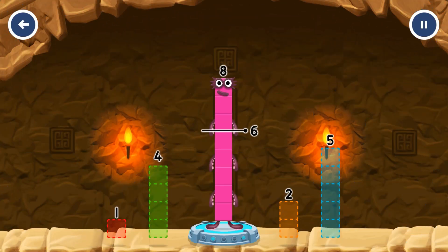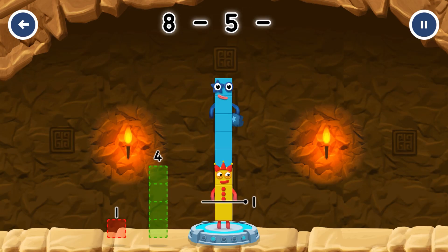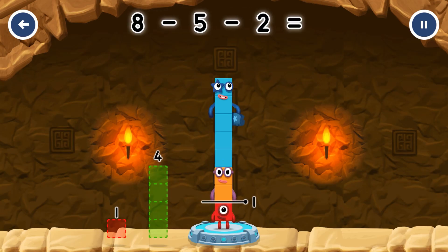Take number blocks away from eight to leave one. Five, two. You got it! Eight minus five minus two equals...